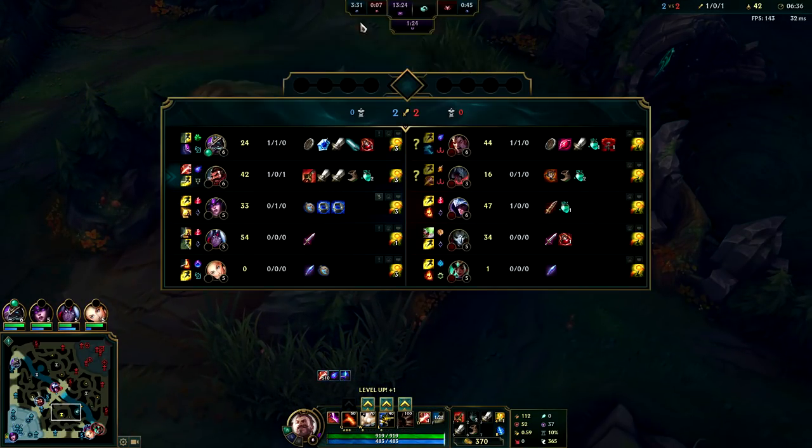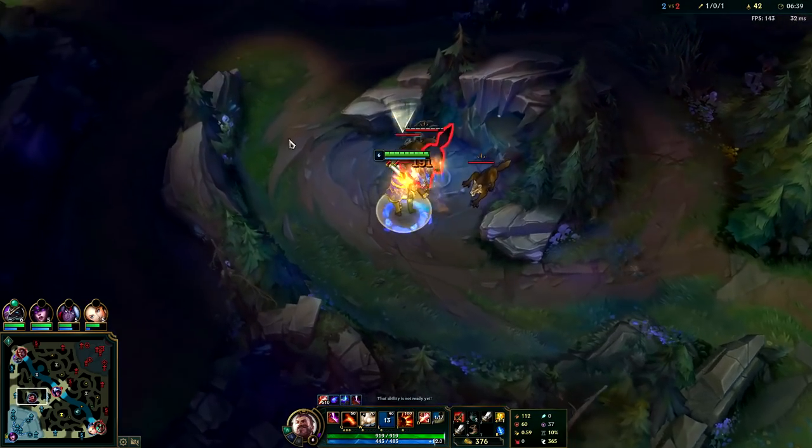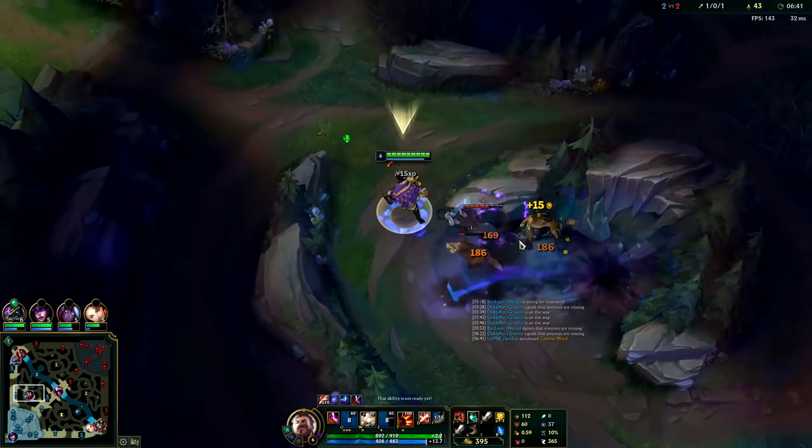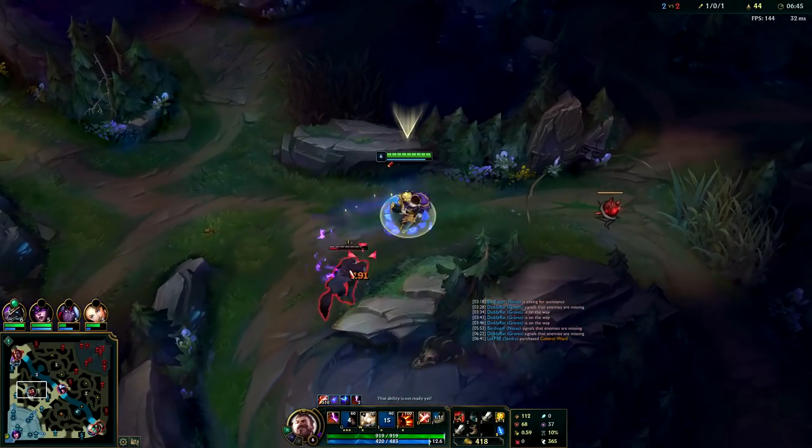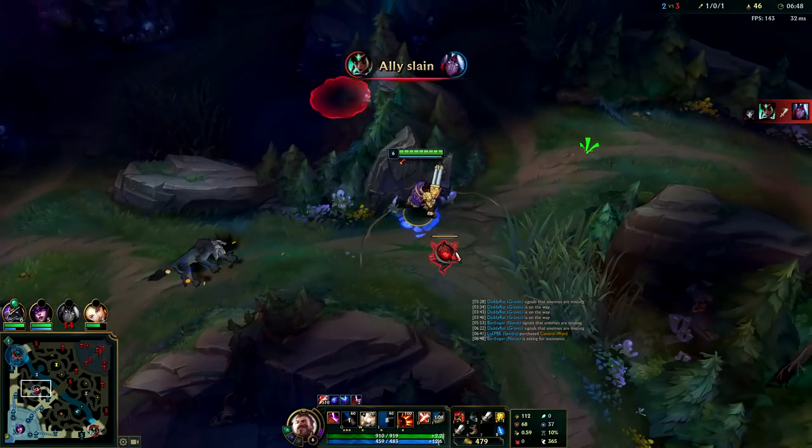Yellow means 15 seconds or less — so mine's up in 15 now. You can barely see it; it's up in seven. His will be up soon and that's what I'm going to do — kill the enemy jungler. Since I have a level lead and gold lead, I should be able to slay him pretty easily.